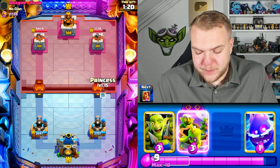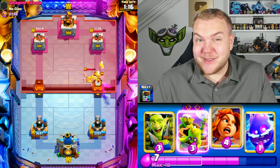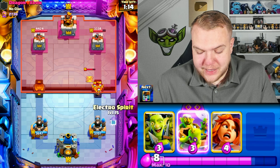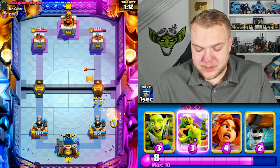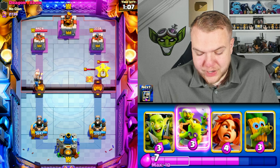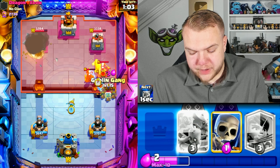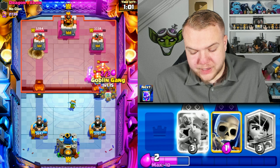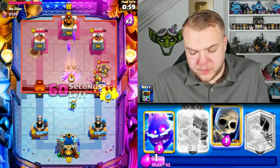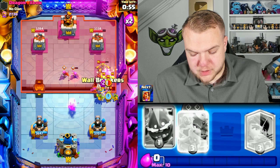He kept the log to combine with the XBow — not a bad play, but the tesla came out and I was waiting for it. He still predicted it though, nice prediction by him. In the meantime, wall breakers — I'm kind of afraid he'll break through. Let's go with valkyrie; I think he's gonna log the dart goblin so let's go goblin gang to distract the XBow.